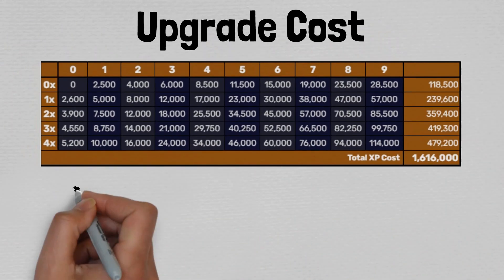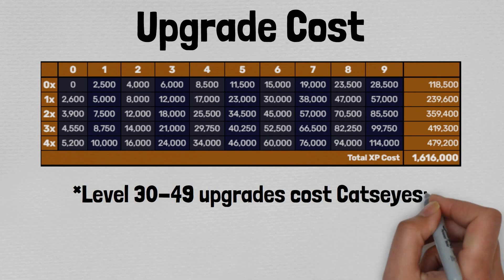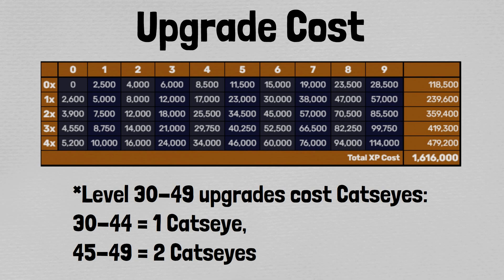Seeing as how there are no cat combos for this cat, and there's no trivia to go off of either, and you don't need any cat for it, there's nothing else to really talk about — unfortunately. I do have to flash these stat screens, so... as a quick aside and update: